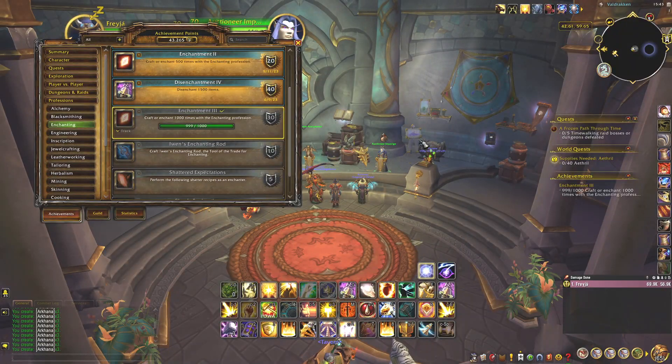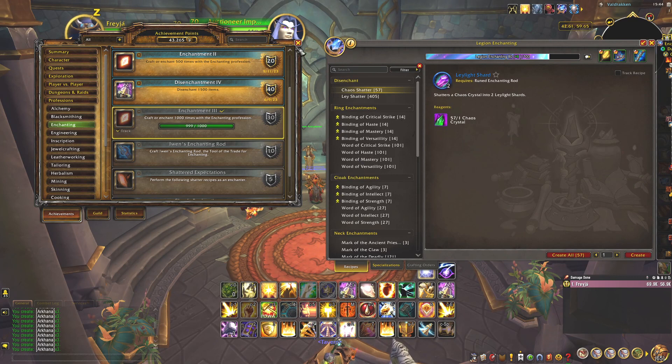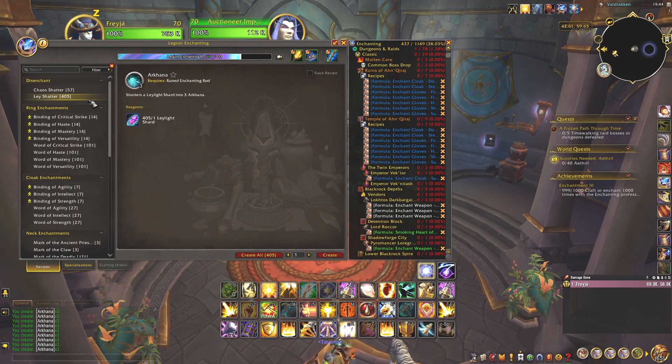Hi, welcome! Today I want to show how I did the achievement enchantment 1-2-3. As you can see, I'm almost completed — I need one more. What I did was a profitable method, at least for now: I did the ley shatter from Legion enchanting. And as you can see,